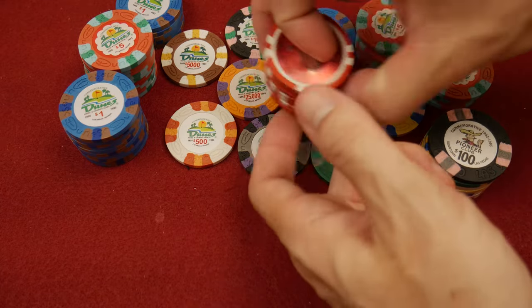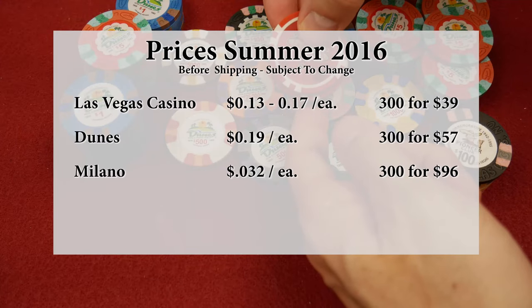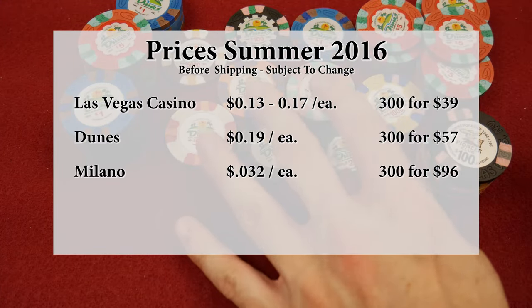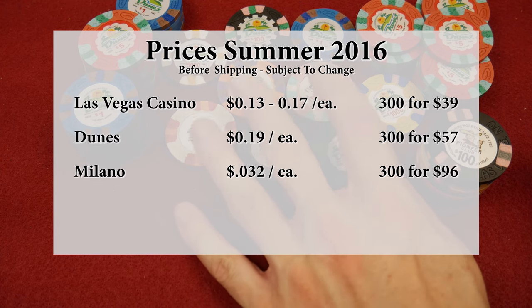All of these chips are very affordable — these metal insert ABS chips. I would consider those just half a step slightly less expensive than the Dunes.